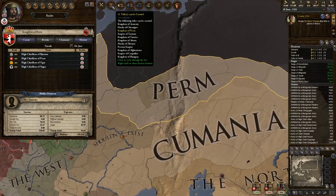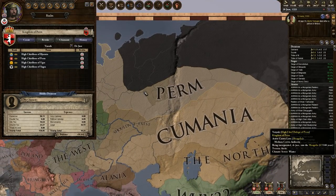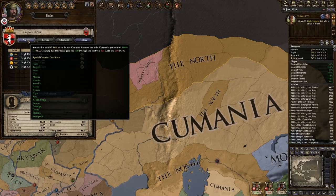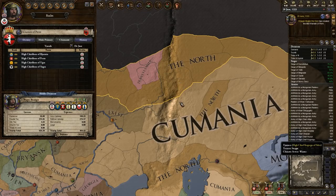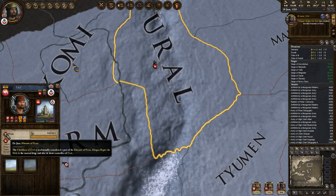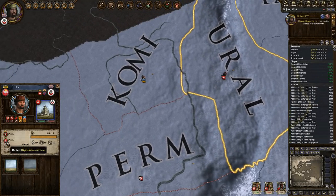We're going to go ahead and do it — we're going to create all of these kingdoms and go from there. So I'm going to create the Kingdom of Perm. The Kingdom of Perm should be owned ideally by a Duke of Perm.